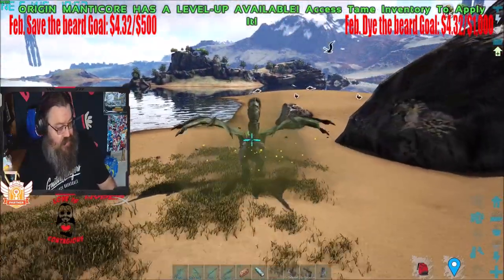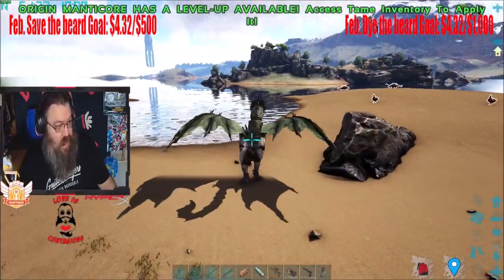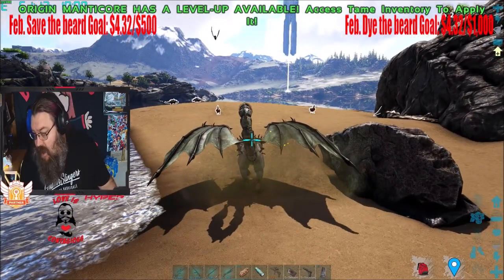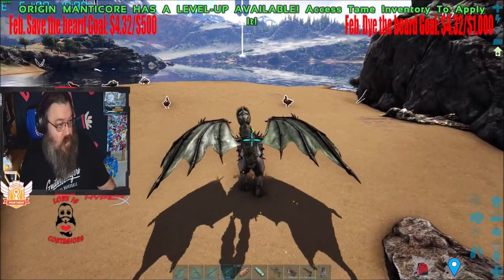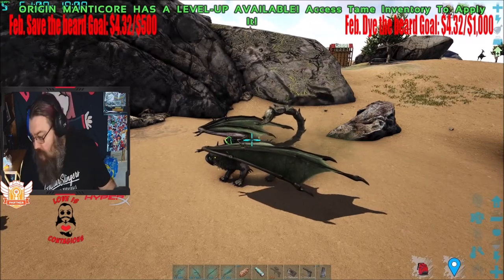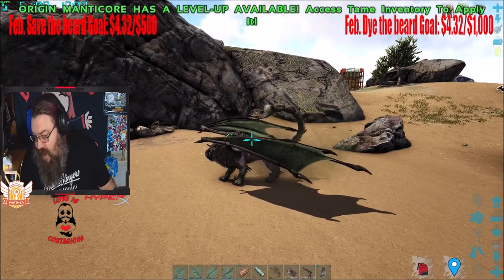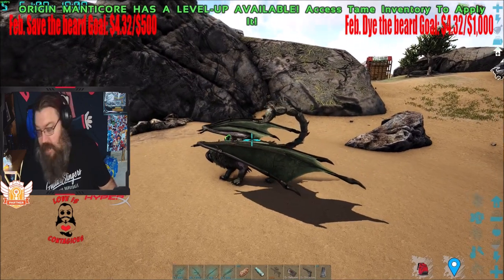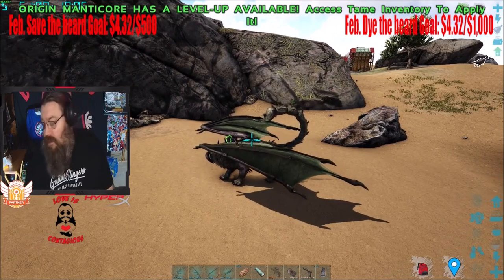Shift and X is the Venom Cloud. Here's the regular X, and then here is Shift+X — it cannot be done in air, only on land. It does AoE venom around the Manticore. It does 5 damage every 1 second, doesn't scale with melee, and it inflicts Venom on its targets stacking up to 10 times.